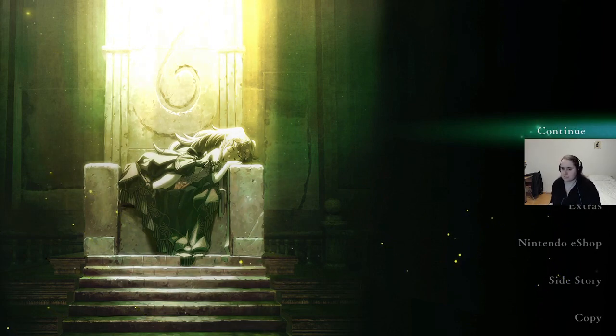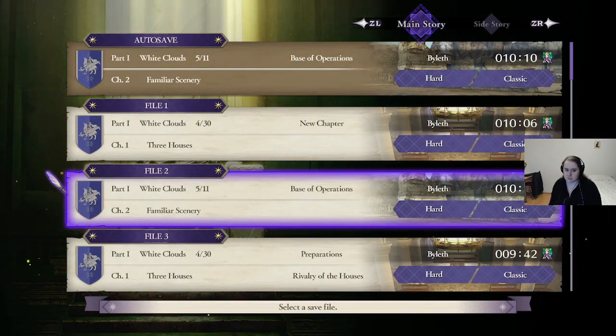We are going to continue with the playthrough as said. I will try to unlock most of the monastery, but I definitely want to get into the beginner classes, because the starting classes — commoner and noble — are really, really bad. Especially for spellcasters who have reduced spell lists and only half the spells in the beginning. So definitely don't want that.